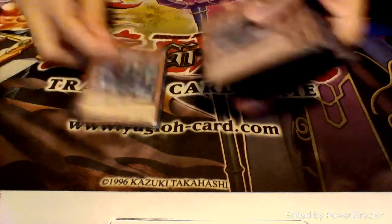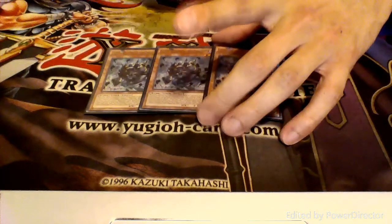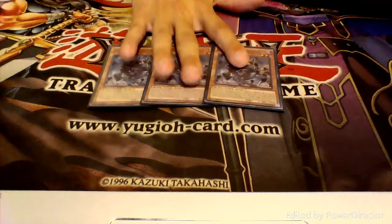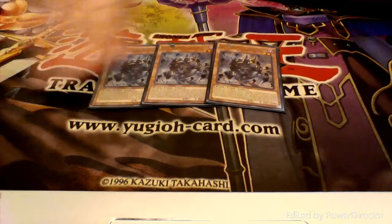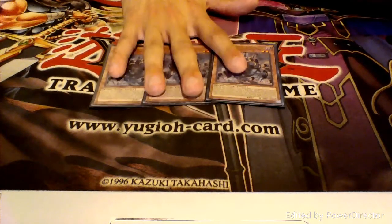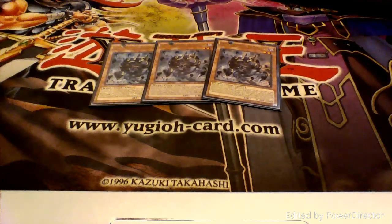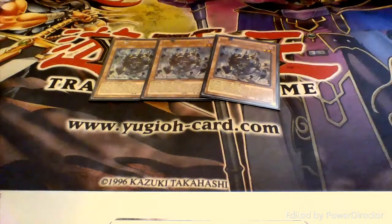Let's get started with our monsters. We first start off by running three copies of Jaoto. Jaoto is the monster that you always want to see in your starting hand, because what he lets you do is toss two Yang Zing cards from your hand in order to special summon two Yang Zing monsters from your deck — one with zero attack and one with zero defense. He lets you go for that first turn synchro play, and a Yazi that can't be destroyed by battle, targeted, or affected by traps is a pretty strong first turn play.